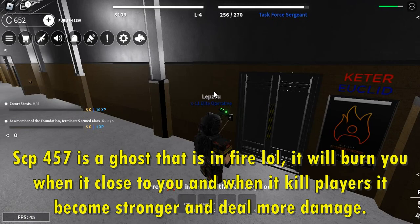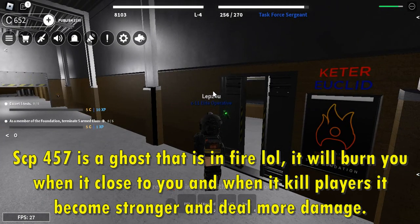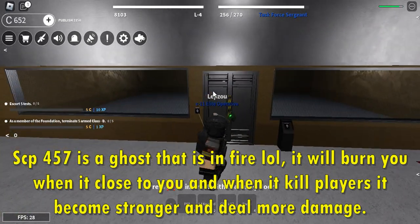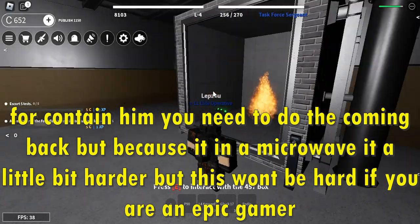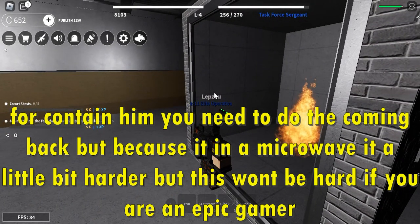SCP-457 is a ghost that is on fire. It will burn you when it gets close to you, and when it kills players it becomes stronger and deals more damage. To contain it you need to do the coming back, but because it's in a microwave it hits a little bit harder — though this won't be hard if you are an epic gamer.